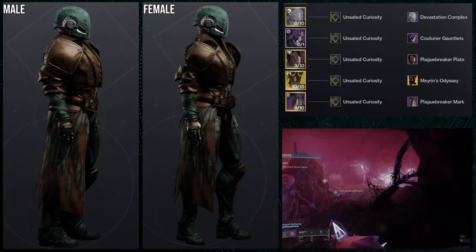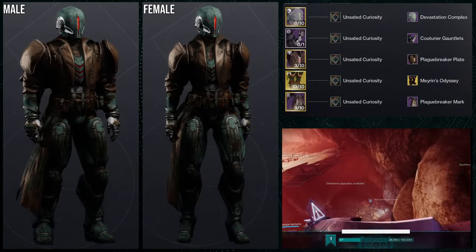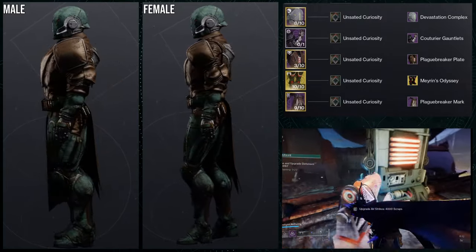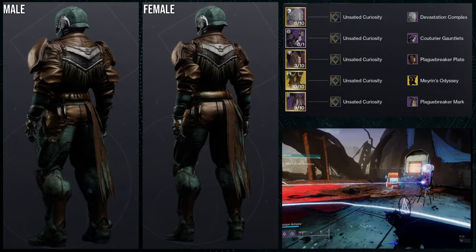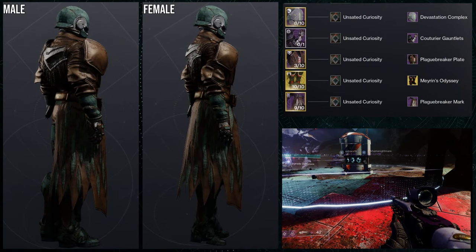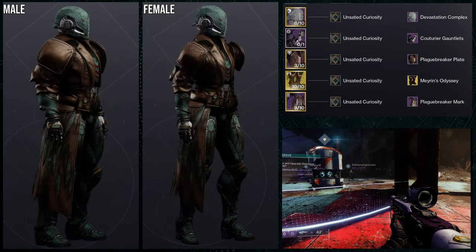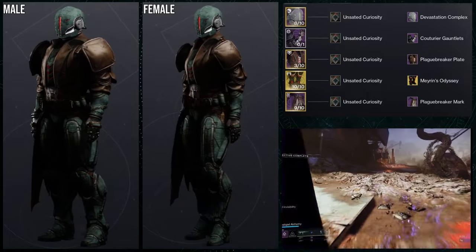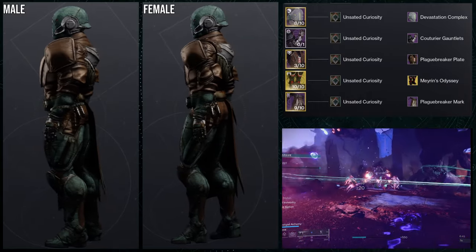As for the next set, this is my favorite, and there are some things I'd switch out, but it's more along the lines of what I expected. First and foremost, we're going to be using the Meirin's Odyssey ornament for the Dune Marchers. For the actual pieces, we're using Plague Breaker Plate and Plague Breaker Mark. For the last piece, it's Devastation Complex for the helmet, and Katoria Gauntlets for the arms. I love this set — the combination of the Katoria Gauntlets with the Plague Breaker Plate is absolutely beautiful.